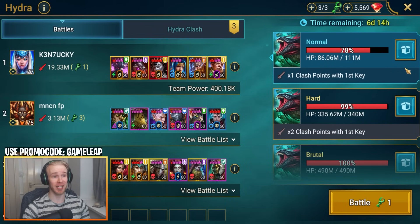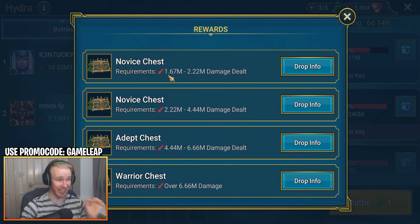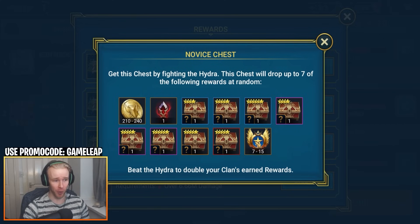If you're a new player and you unlock Hydra for the first time, you're going to get your ass kicked — you're going to do like 20,000 damage, it's going to be an absolute waste of time. But as soon as you're able to deal at least 1.67 million damage to normal Hydra Clan Boss, start doing it every week. Even if it takes all three keys to get it done, it's very important you're collecting these chests as soon as possible because it's free, potentially five and six star gear.